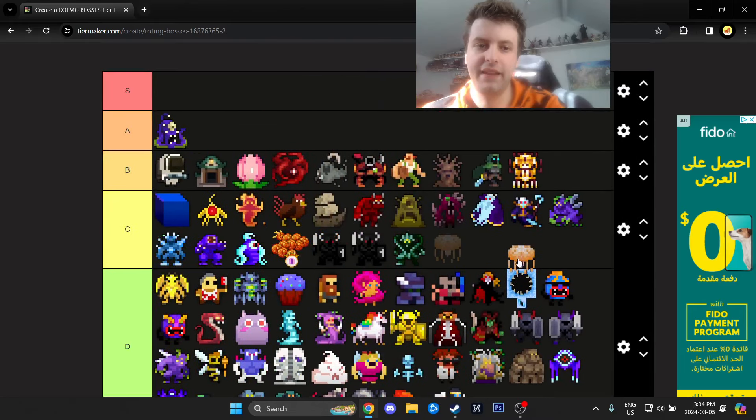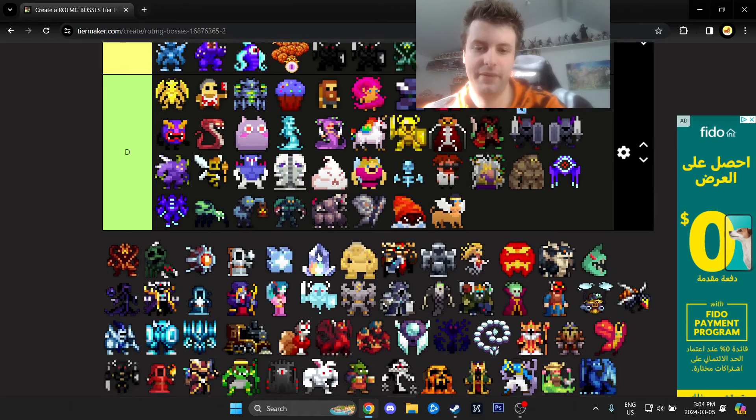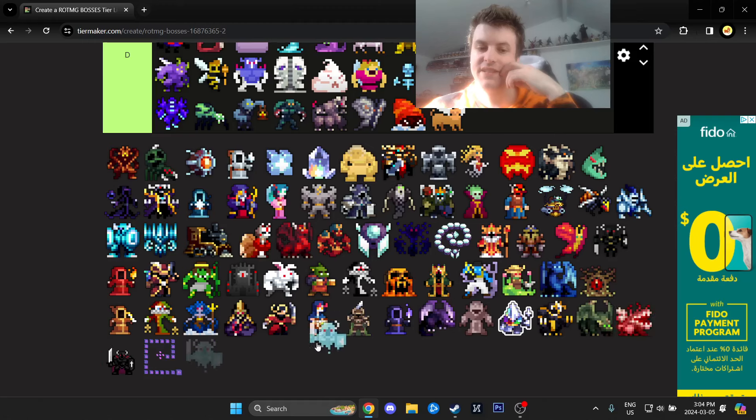Cnidarian Reef — mildly threatening, I'll put it in B. I think people kind of overhype this one, but okay, B tier. There's also what I think is the Mad God Mayhem in-realm event boss — I actually think it was pretty hard, so I'll save that one for now and see what other options are first.